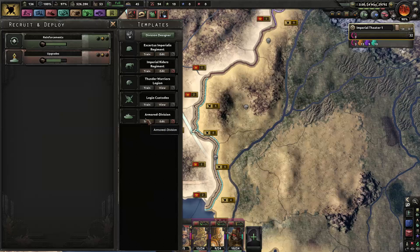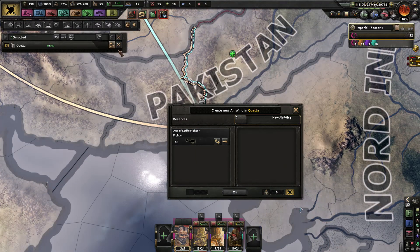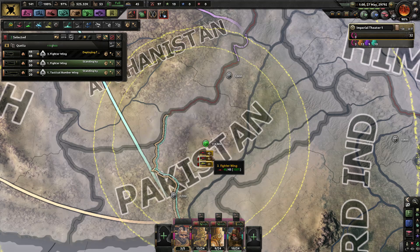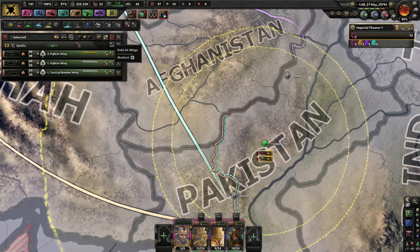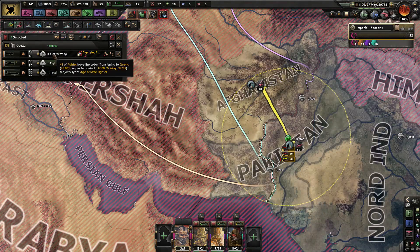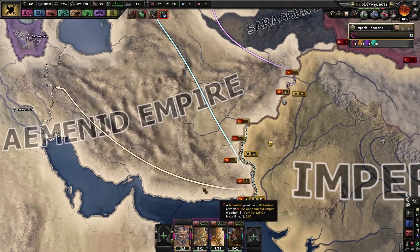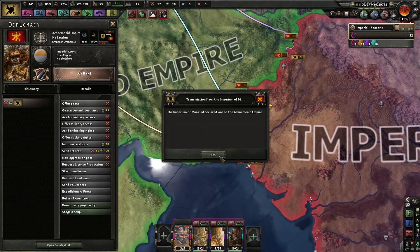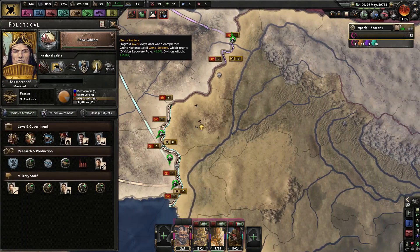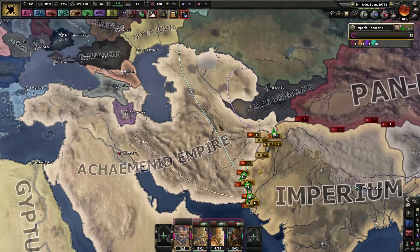And then eventually, once I have enough tanks — because we're lacking in tanks at the moment — Age of Strife Fighters. You fight here. Bomb that shit. Strategic. I'd say it's time to go to war. Ba-boom, bitch! And in about a few days we're going to increase our damage. The main aim for this northern army is to basically punch all its way up towards here.